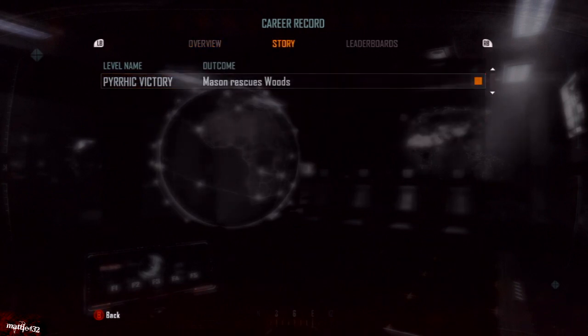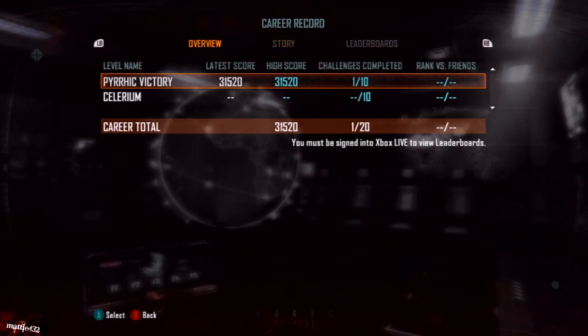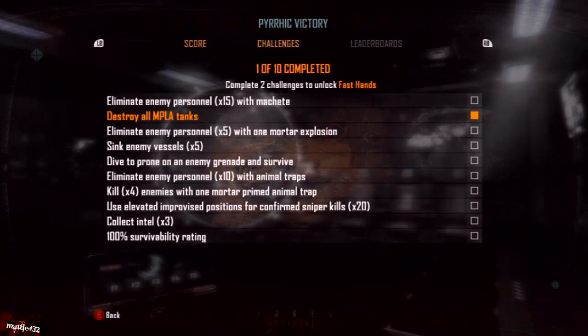I'm just showing you now how to get to the challenges. You want to go to your career record, select the mission, press RB or R1, and it shows you a list of challenges. All you have to do is complete one of those.